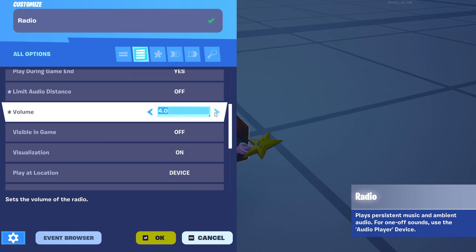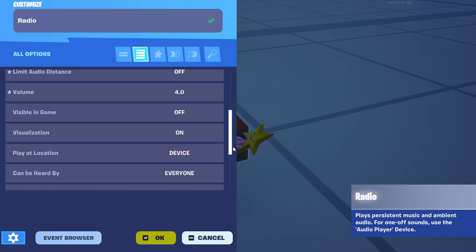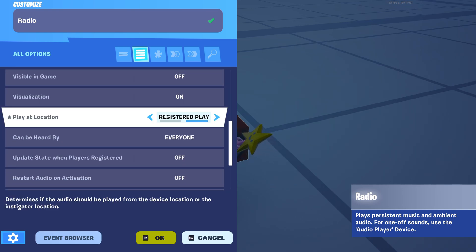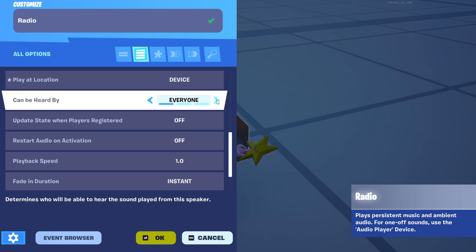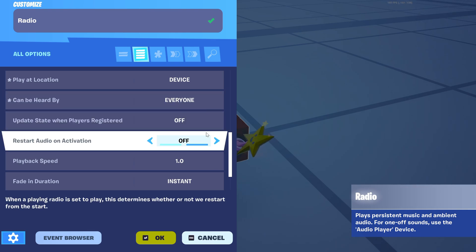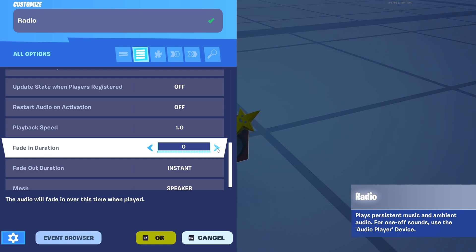For the volume mixer, set it to max. For playback, I'll put it on Play. 'Device Can Be Heard By' — you can choose just your team or everybody. I want everybody to hear it, so I'll set it to everybody.